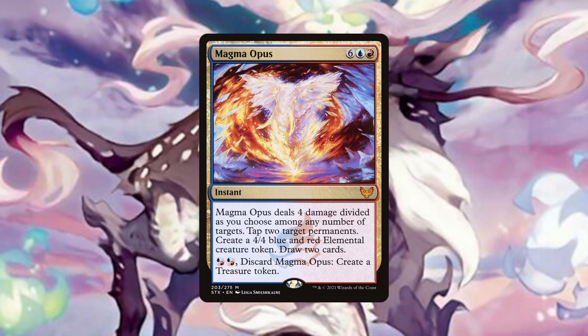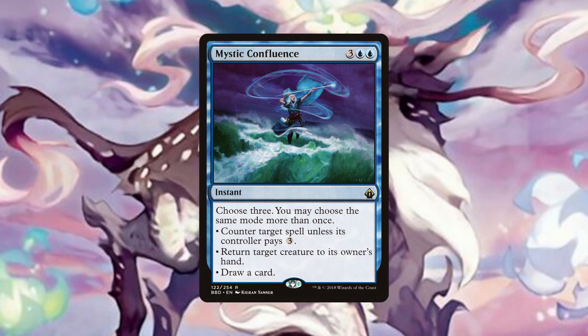We can cast Magmaropus for just two mana to tap two permanents, deal four damage divided amongst four targets and draw two cards, which will be a great play to make in someone's upkeep, denying them mana if we anticipate a spell incoming, most likely their commander. But we can also use it to tap down any attackers that may threaten our life total or commander damage total. Mystic Confluence can be a counter and bounce spell in addition to card draw depending on what we need at the time, and being able to do so for potentially two mana makes this a very worthy inclusion.